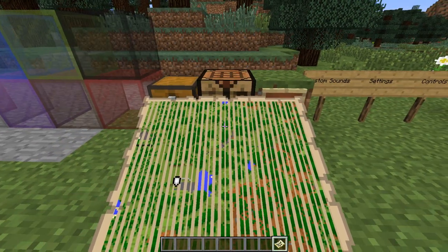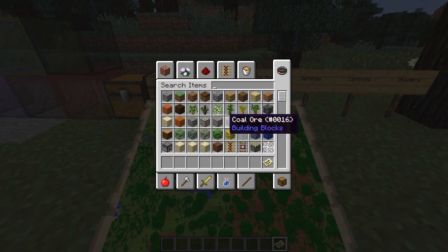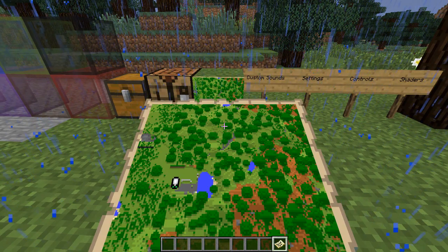Moving on to one of the last things I want to show: maps, when put into an item frame, actually take over the entire block now, so they show up a little bigger. It's a small change, but I think it's kind of cool.